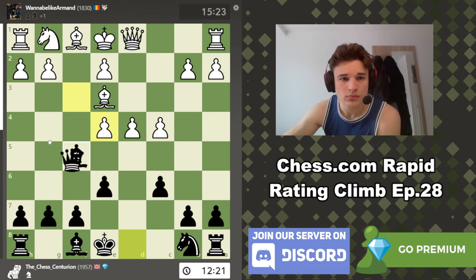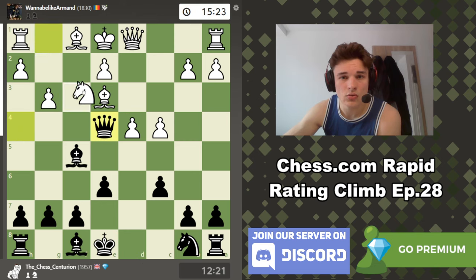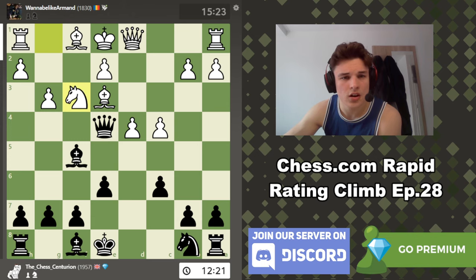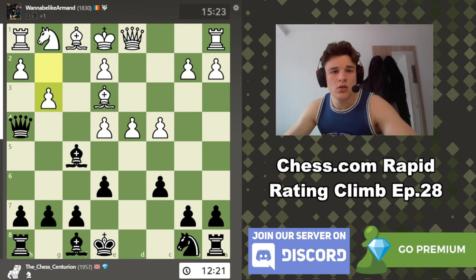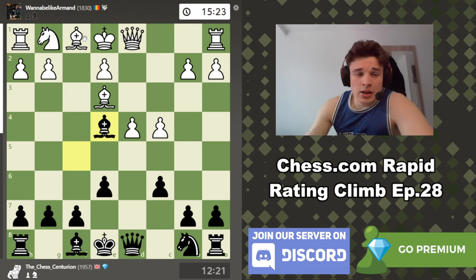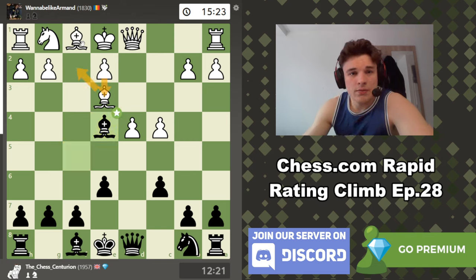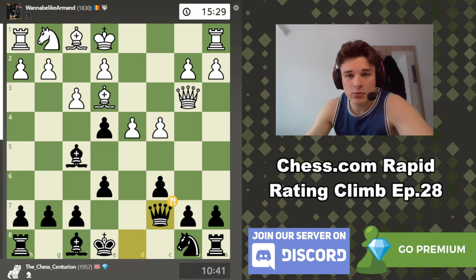If my opponent ever takes on E4, I can play Queen H4. If Bishop F2, then Bishop B4. If G3, then Queen E4 — and you can't go Knight F3 to defend the rook. But I don't even have to play Queen H4, I can just take with the Bishop and my Bishop is kind of unassailable. He'd have to play Bishop F2, E3, and Bishop D3 — that would just hang the G2 pawn anyway. So my Bishop is very strong in this particular variation, which is why he doesn't take. He goes Queen B3. Here I go Queen C7, which is apparently a bit of an inaccuracy — my computer wants Bishop E7, and if Queen B7 you just ignore him and castle, saying he's not developed.